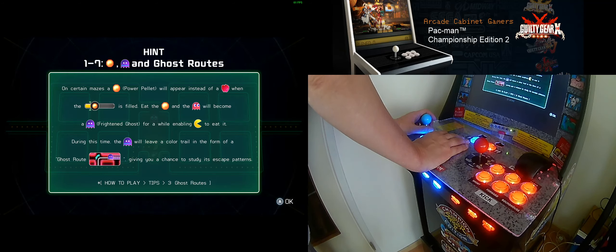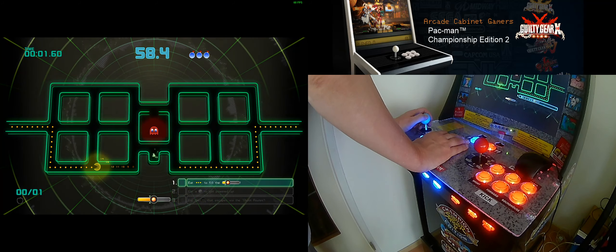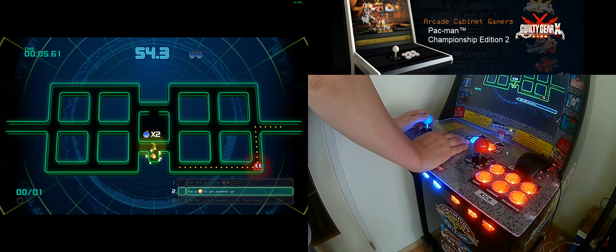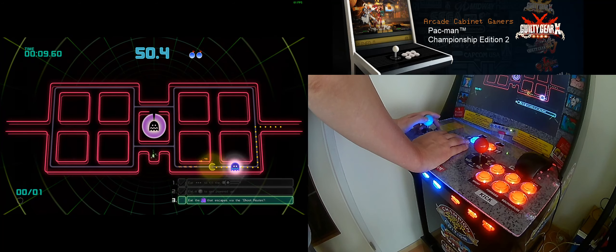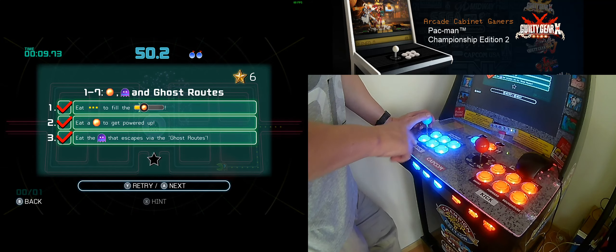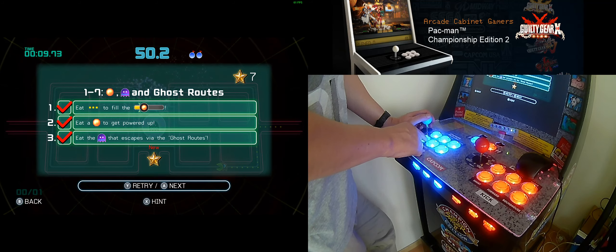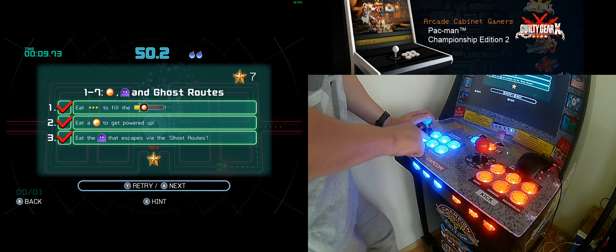Let me check if there are other buttons. We just needed to catch the ghost. X is also a hint, Y is retry, A is next. And B is the bomb, or the R button also.